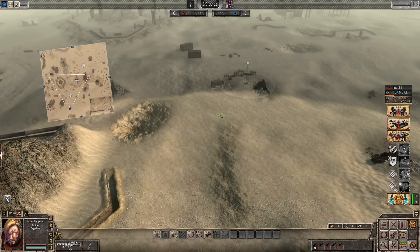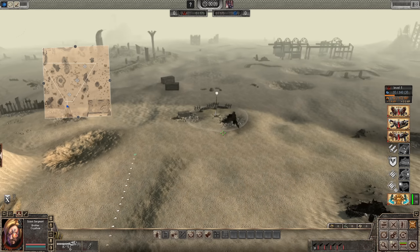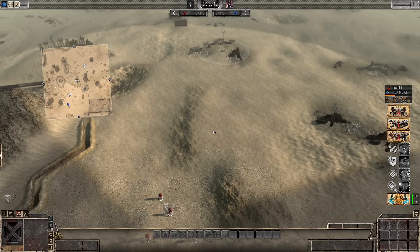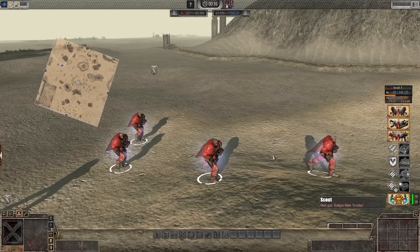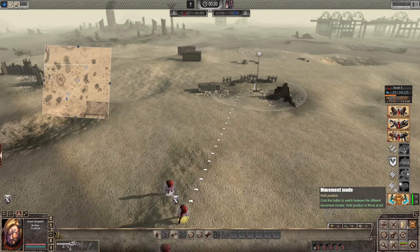Hello everyone, we are back with some 40k with the Men of War Assault Squad 2, with the ASV mod — a fantastic mod. We're here with the Blood Angels against those Craftworld Eldar, those filthy Xenos, and the mighty Blood Angels are going forward. We've got a Scout Squad here with the Bolters, and we are prepared for war.